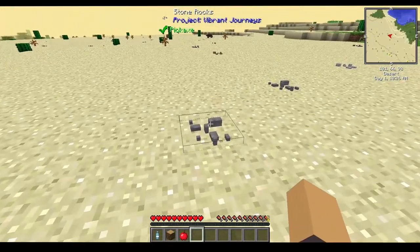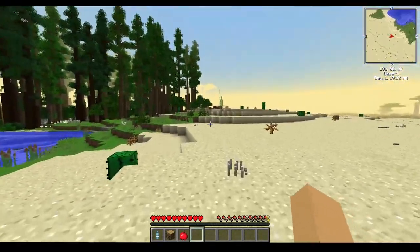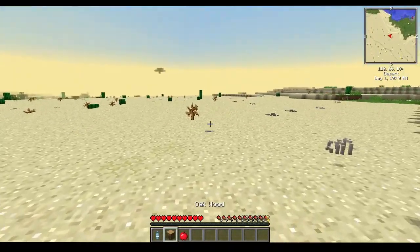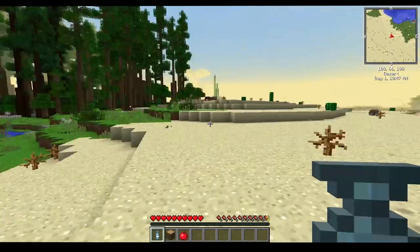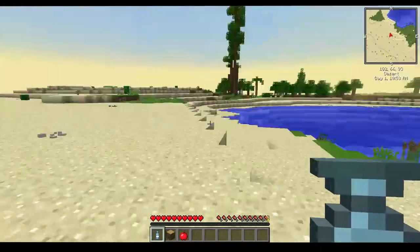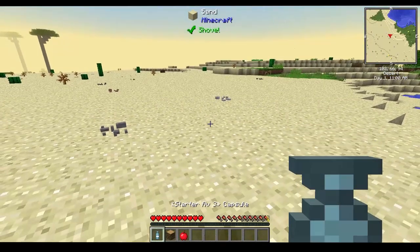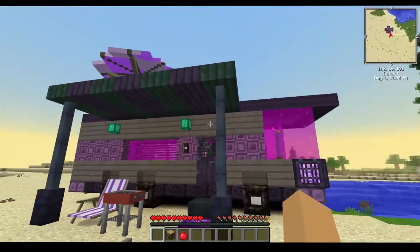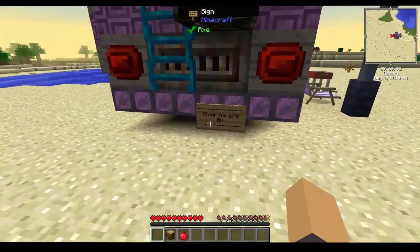I don't know all the mods that are in this — obviously Project Vibrant Journeys is in here based on these stone rocks, and something that gives you toy Galapagos tortoises. We're just gonna throw this starter RV capsule down. You guys think this is good? It's right next to some water and some woods — this is a pretty good start seed to be honest. Let's put it down!